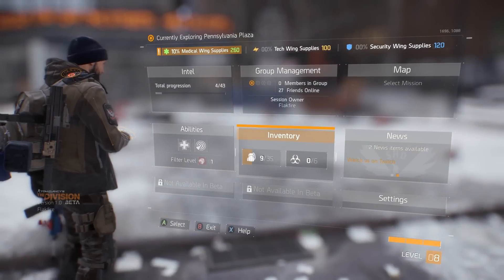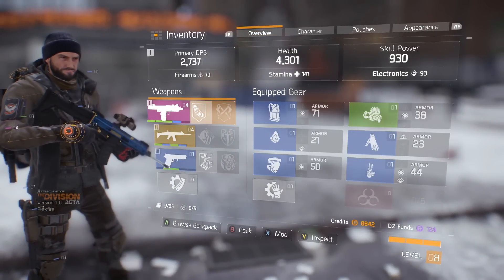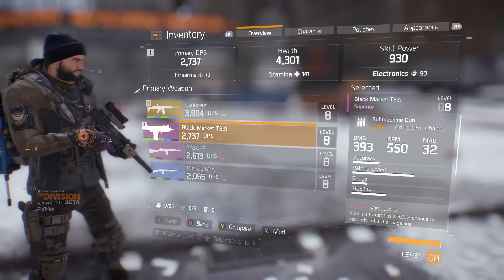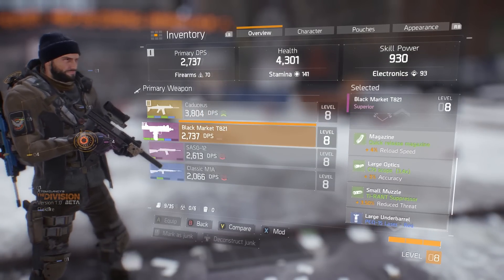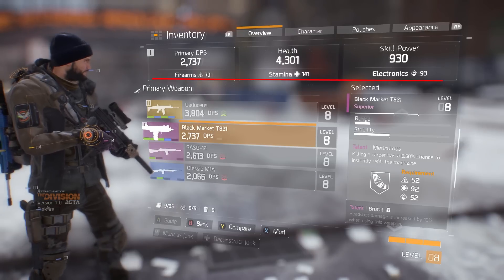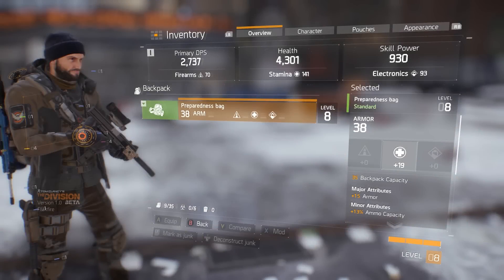Number one: The Division is a role-playing game and a shooter crossover. This means there's more to the game than just shoot the other guy. Your character has three primary attributes — firearms, stamina, and electronics — which impact your damage per second with weapons, your health, and your skill power. Gear you equip has different attributes that boost these stats, and not all gear is created equally, so take a close look at what it does. Although one piece may offer more protection, it may lower your DPS.